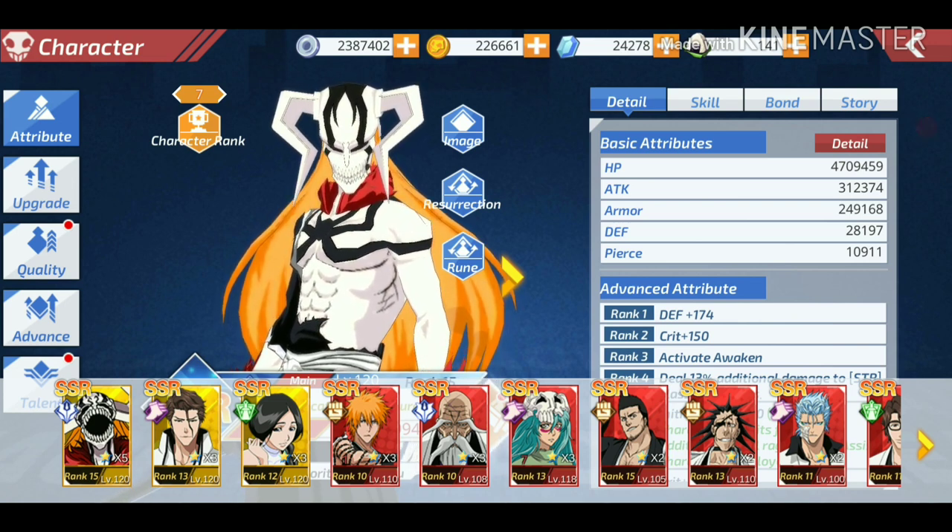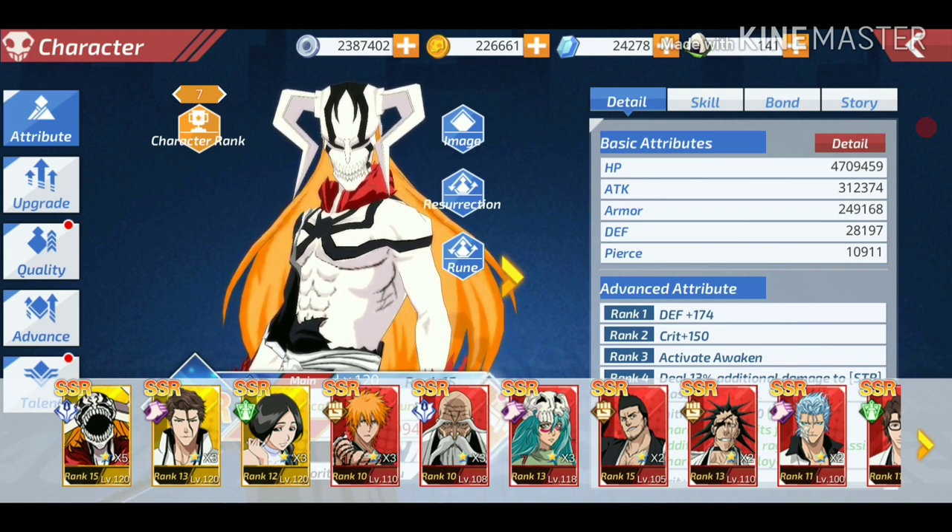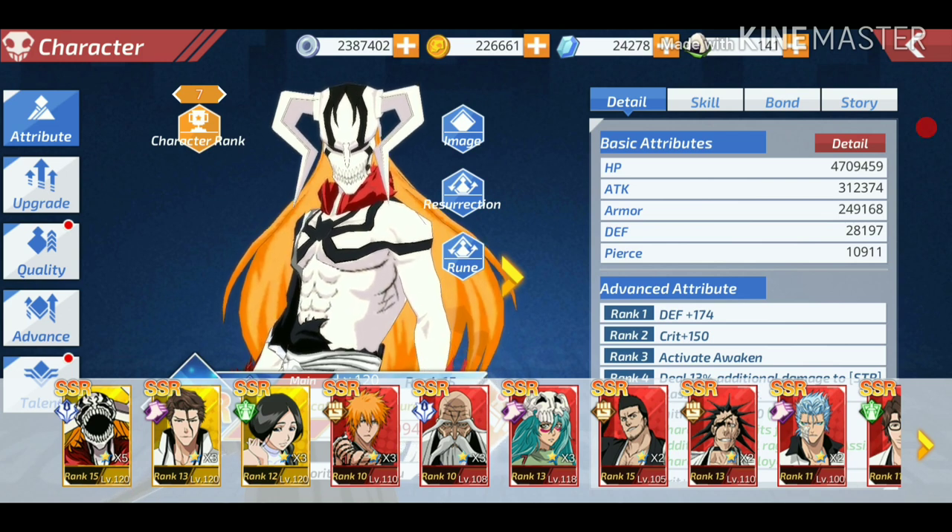It will cost 1000 soul gems. From four to five stars you get a new type attribute and skill one and two improvement in enrage — that means in Bankai. When you reach five star you get an extra bond slot, a stat boost, and a bond effect. From five to six stars you get an extra skill slot, so you will have four skill slots instead of three. Reaching six star also adds the stat boost.